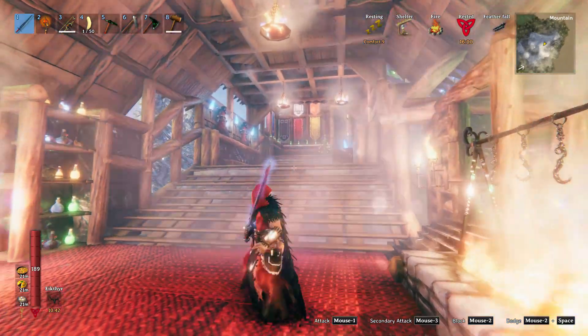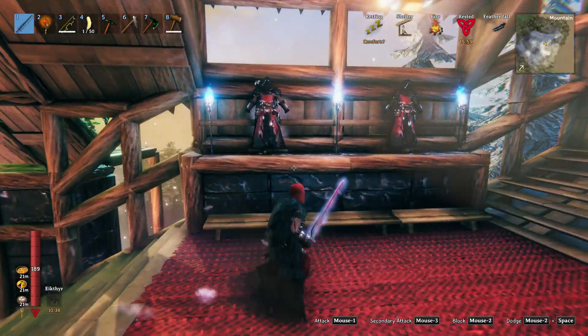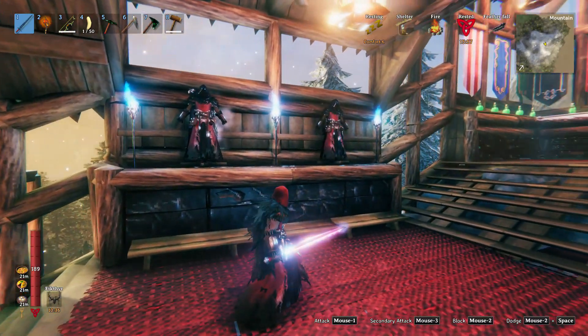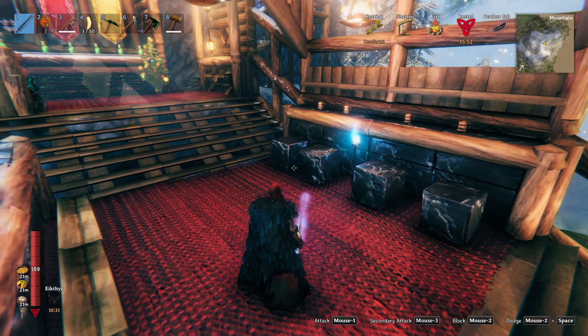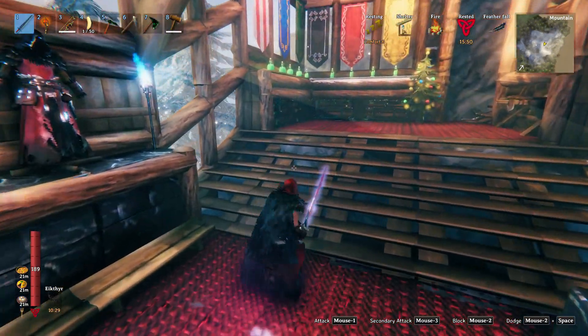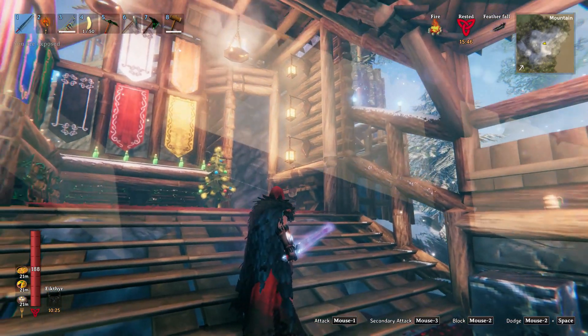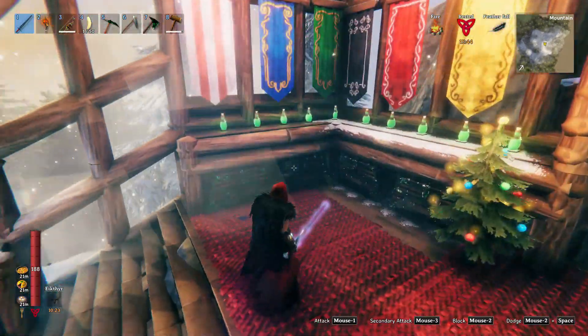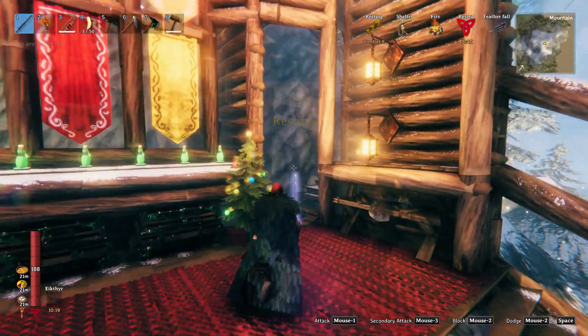A lot of core wood used, as you've seen in my other build videos. I have two weapon stands with some eider armor — it looks really good — and a Fenring hood. I actually use the marble blocks as seats. And as always, dwarven lights, banners. I added some poison resistance mead and some chests.